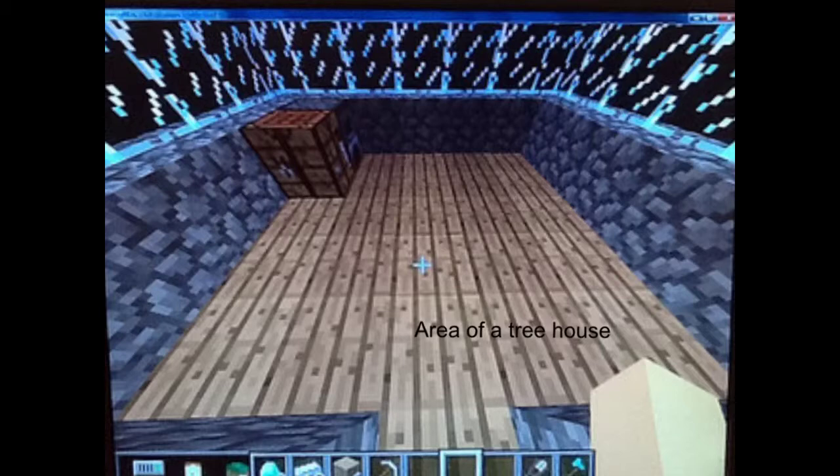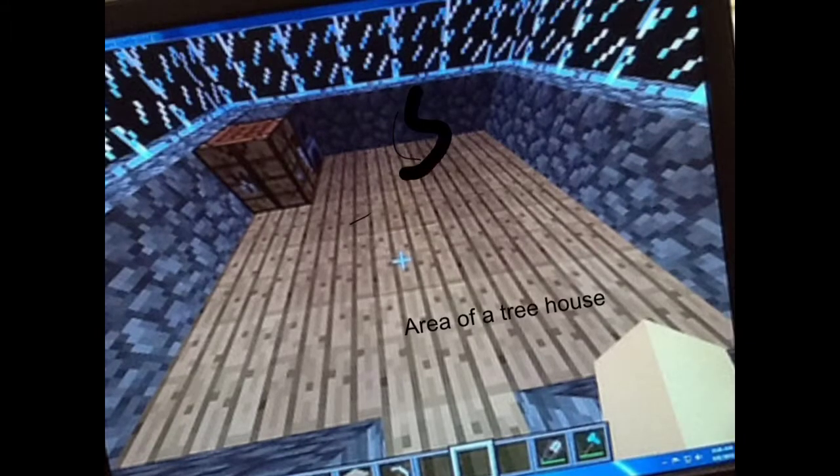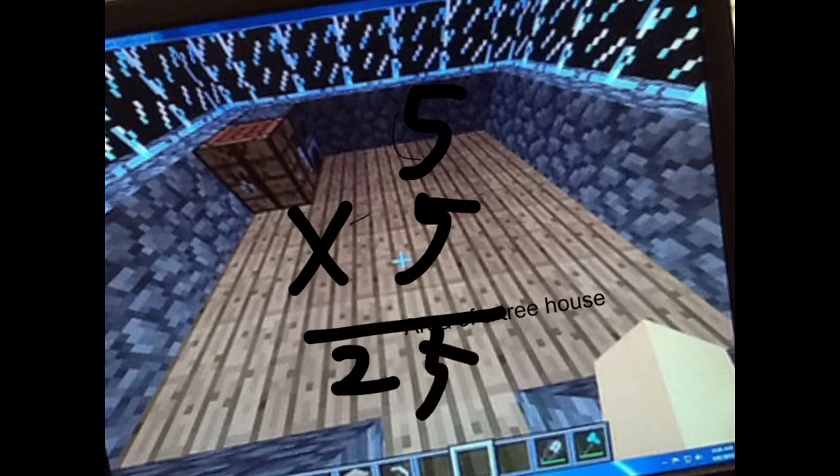That looks like a room. Minecraft Treehouse — it is cool. We will now calculate the area for you. There's one block, two, three, four, and five. One, two, three, four, and five. And five times five equals twenty-five. So we would say the area is twenty-five.